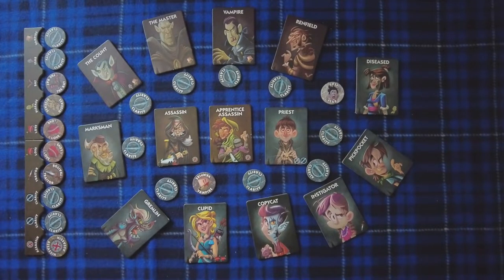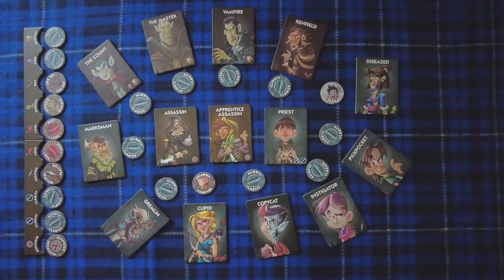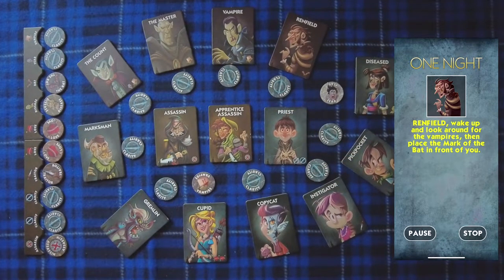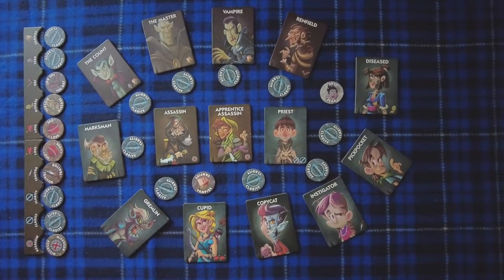After the vampires have gone and the count has moved the mark of fear, they all close their eyes and point at the player they created as a vampire. Renfield then wakes up. Renfield works as the minion — they play with the vampire team and win with the vampires, but the vampires don't know who Renfield is. Renfield will see who they're pointing to, so he knows who has been created as a vampire and who the vampires are. He will know all of them.